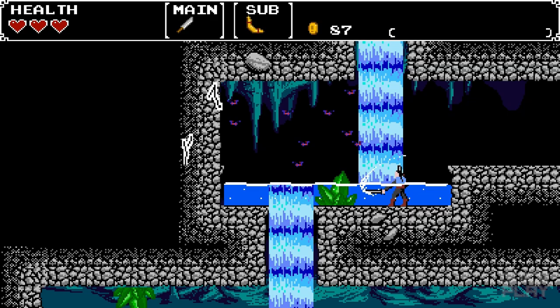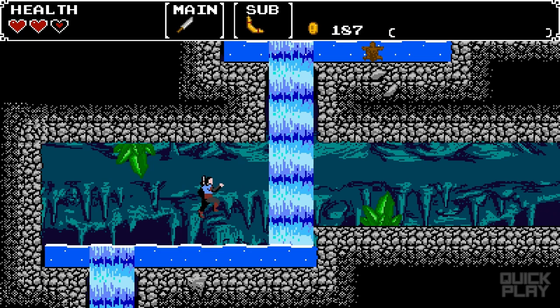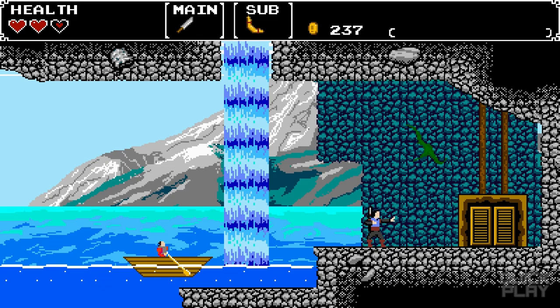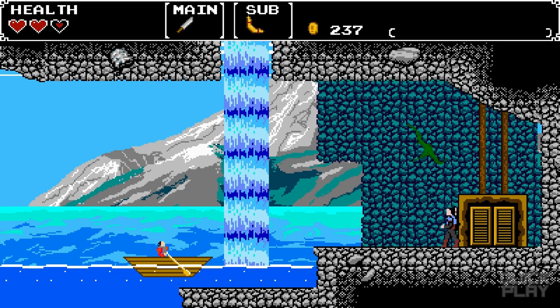One thing you want to be sure of is to check the side rooms — that's something I forgot about the first time through. I got a gem! Let me show you the dash — you hold a button and then you do a dash like that.